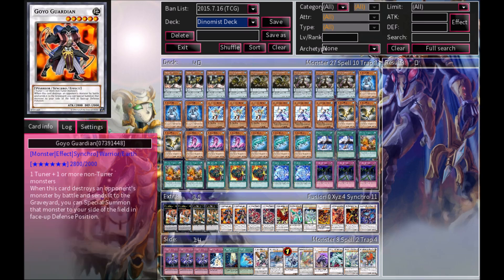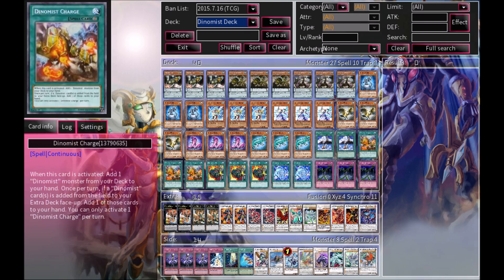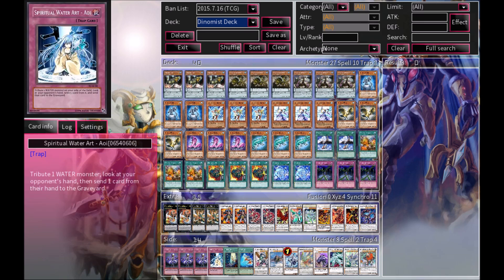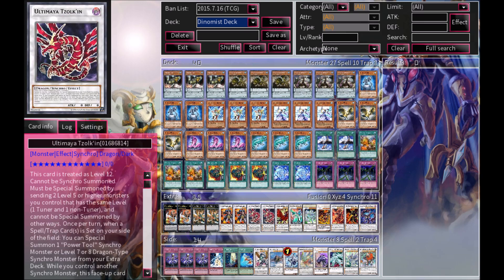That's four Xyz and eleven synchros. For the side deck: Scrap Iron Scarecrow works in perfect combination with Ultima Zulcan — every time your opponent attacks into you, you can flip this card up, they have to attack into it, then it flips back down. It's like a recurring trap card that can't really be destroyed unless they have MST or Galaxy Cyclone. That's why I'm running it, and it's in the side deck so you can pop it into the main if you like. There's also Spiritual Water Art Aoi, which works with water-type monsters.